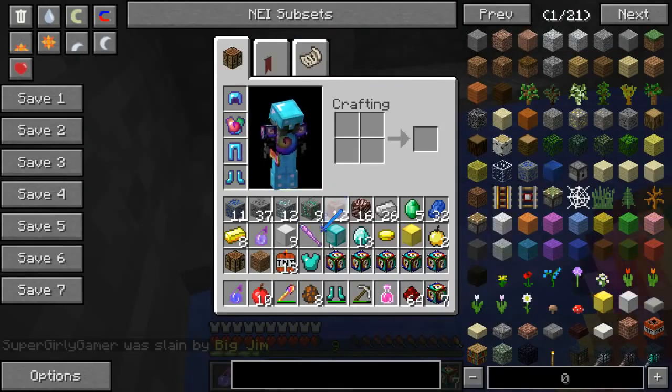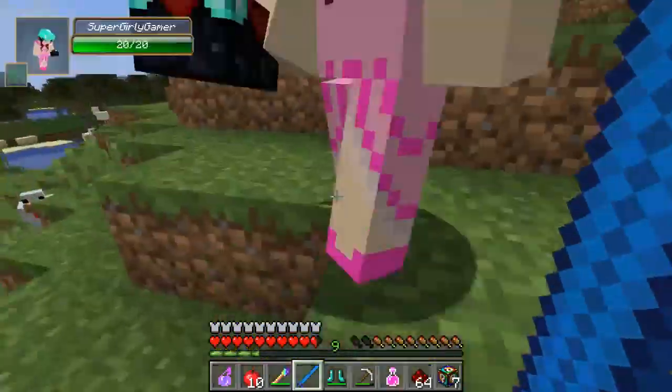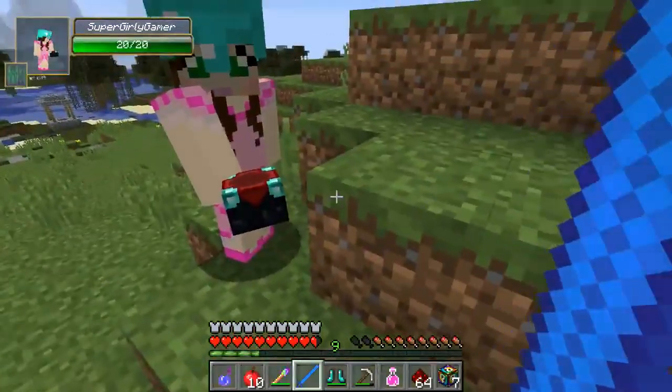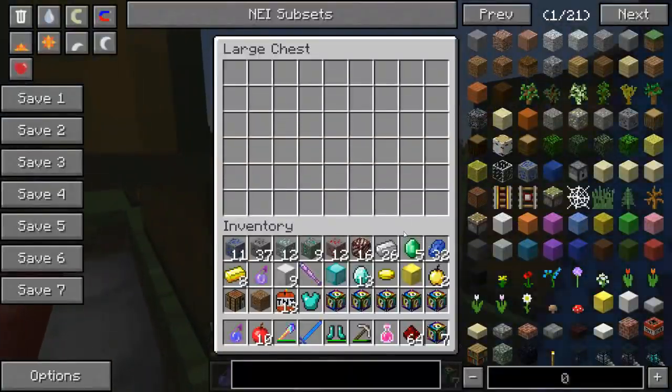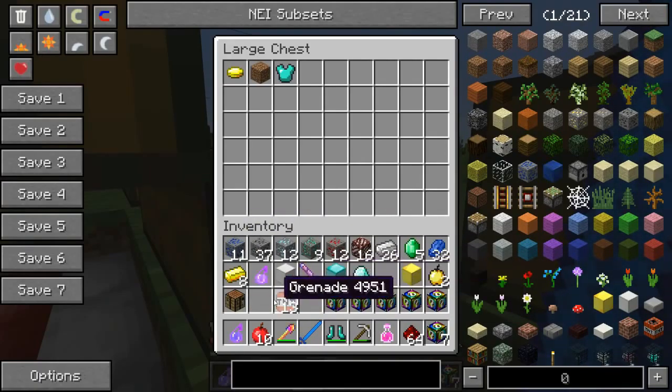Pat gets another diamond horse armor, Bob's pants, and baby Bob's entire set. He shows Jen Bob's weapon — it's huge but only does 11 damage, so it just looks epic. Pat now has so much good stuff he can barely put anything down and declares he's done.